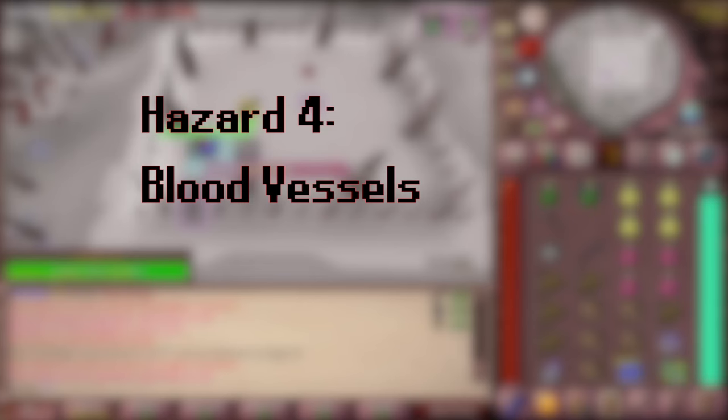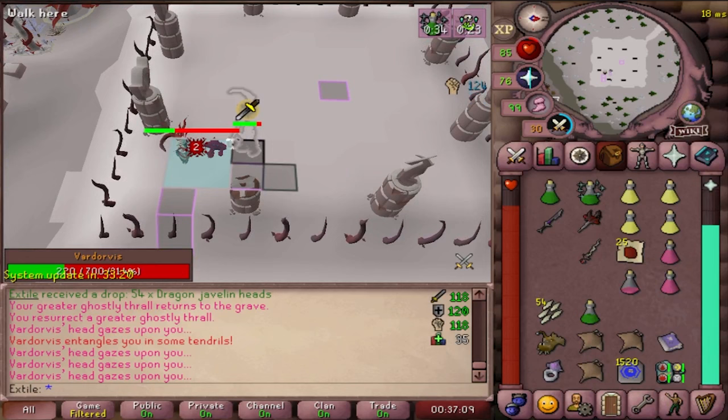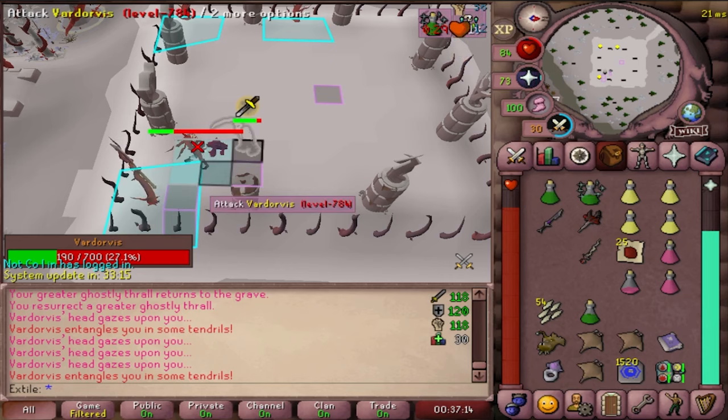Uprooting — move if the snow beneath you looks like this. Not hard. Blood Vessels: he can also do this attack where he reaches into the ground and spawns blood vessels on your screen. Simply click them all as fast as humanly possible to avoid taking damage.